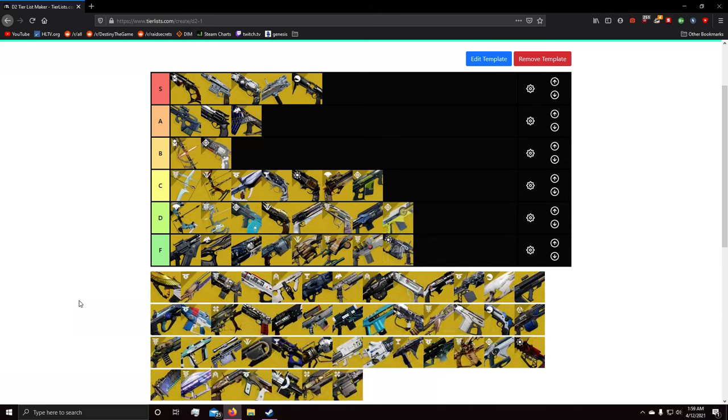Cold Heart and Prometheus Lens both go into D tier. While they aren't as bad as Wave Splitter, they're just slightly better. Cold Heart can just melt targets, and Prometheus Lens is slightly better — I find it easier to get headshot damage with. Prometheus can also auto-reload after a kill. But both still suffer from the scavenger mod issue for trace rifles, which significantly limits their ammo economy in PvP.